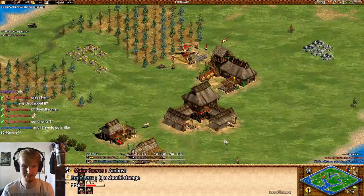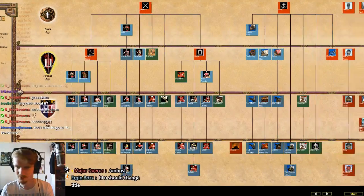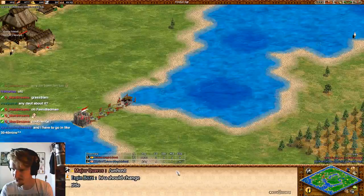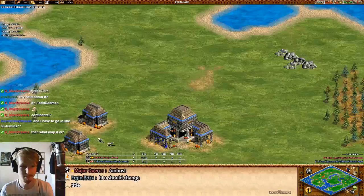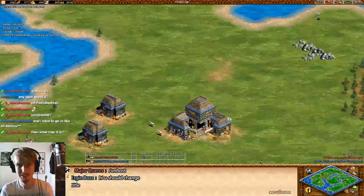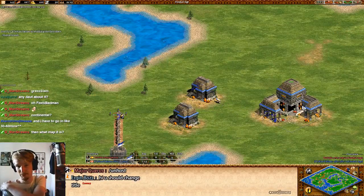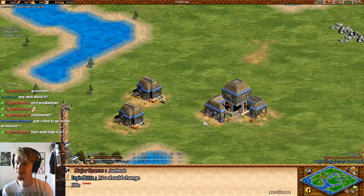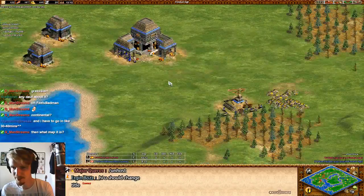Zaito being the Japanese, he's going for archers. I think Japanese do have good archers - they can go all the way up to Arbalesters, so that's definitely good. And Slam being the Mayans, he can also, especially in the early age, go with archers. After that he can of course do Plumes if he wants to.